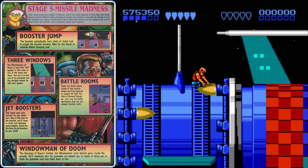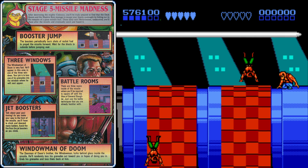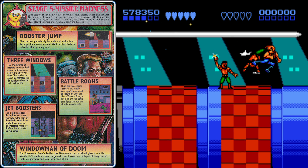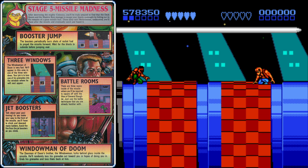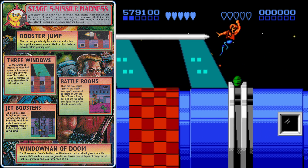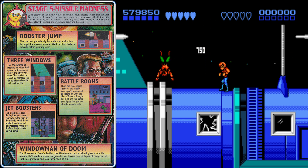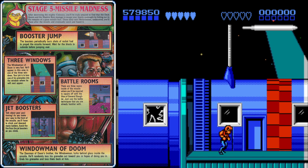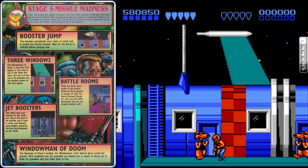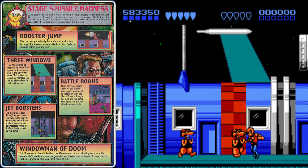Avoid some thrusters, climb some ladders, and make your way to the right. Fight ninjas by ducking and jump kicking when they get close. There are some ninjas here — take one more out, and that'll bring us to level 5-2. This is a checkpoint, so if you lose all your lives and have to use a continue, you'll come back to level 5-2 and won't have to redo the beginning of the missile.